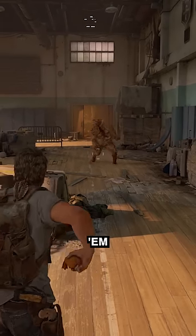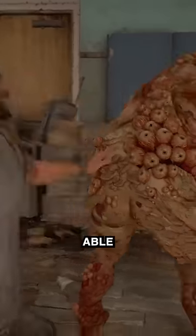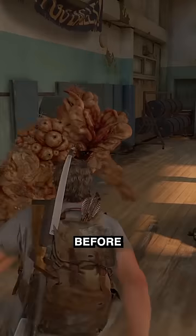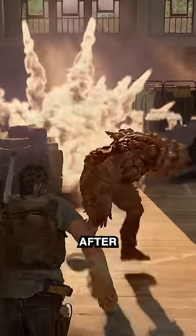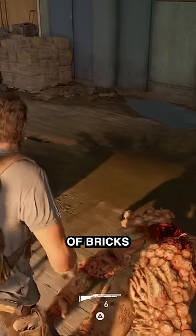Throw some smoke at the bloater to stun him and then charge in and start swinging. You should be able to get 8 to 12 good hits in before the big guy tries to grab you. Dodge his attack and then repeat the process. After about 85 hits, you'll drop that monster like a sack of bricks.